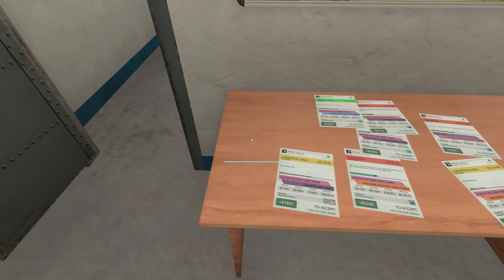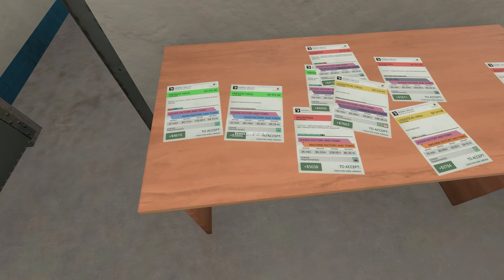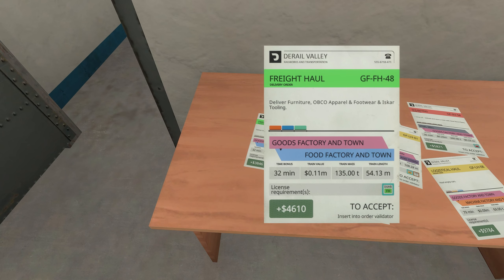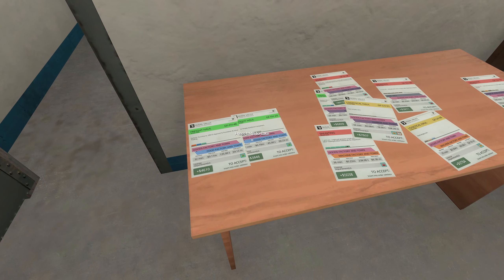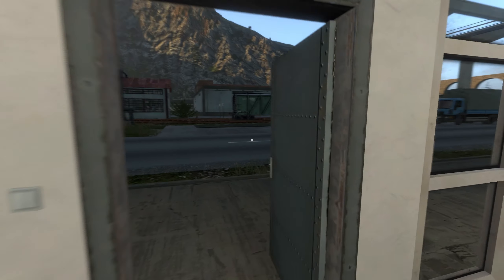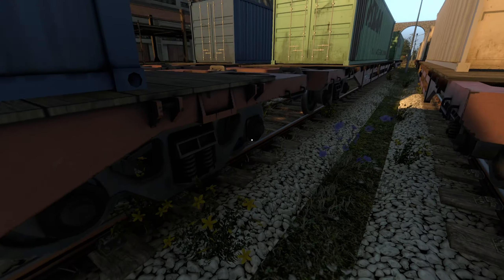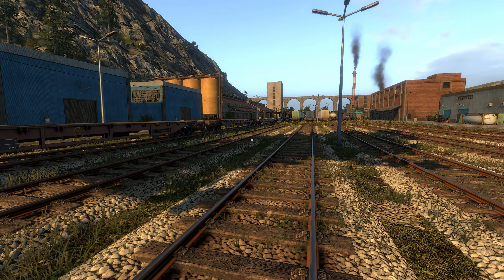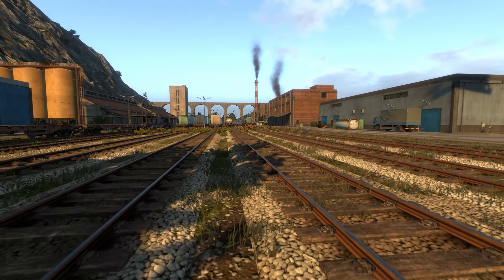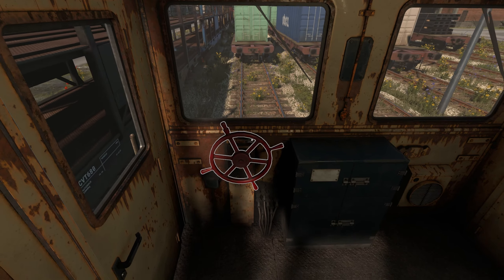If I remember correctly from the last video, we are currently up here at the goods factory. We're just going to be heading to the food factory, and I was wanting to take two trains. We need to be looking for GF FH 48 and 24. Here's 24, so it's going to be this line of cars. Let's get in our train and get them hooked up. We'll use this back brake to slow down.